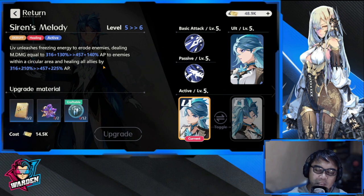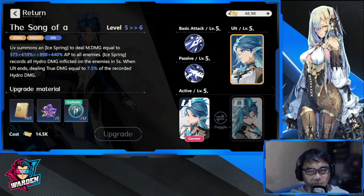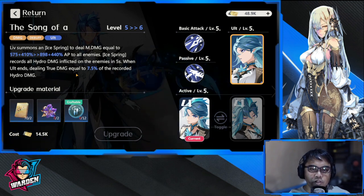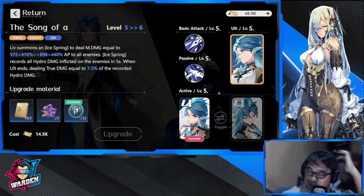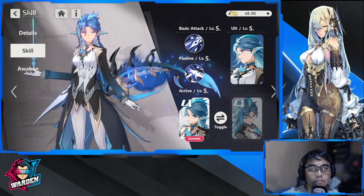Her ultimate is Ice Spring, dealing magic damage based on AP to all enemies. Ice Spring records all Hydro damage inflicted on enemies over five seconds, and when the ultimate ends, it deals through-damage equal to 7.5% of the recorded Hydro damage. This skill definitely benefits more if you have a Hydro team or an Encroaching Cold team. That's likely why they're releasing her after Shero — she's complementary to your existing team with buffs, debuffs, attack speed changes, some healing, and additional damage.